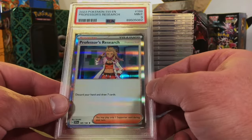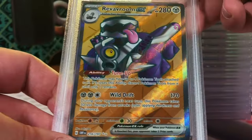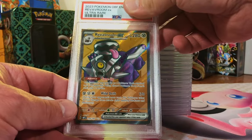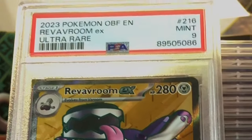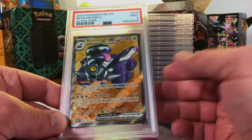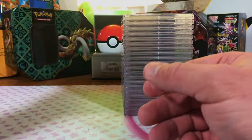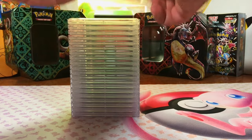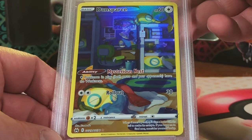Revavroom EX full art Obsidian Flames - I'm thinking a nine. Mint Nine, there we go. Professor Juniper was the first eight I saw in a long time - so nines and tens. Last stack, let's keep the good times rolling! Donphan glaring gallery from Crown Zenith - looks like a Mint 10 to me. Mint Nine - still a great grade.